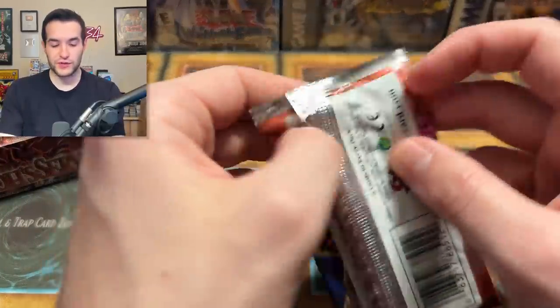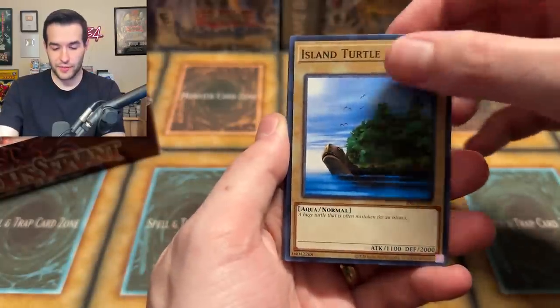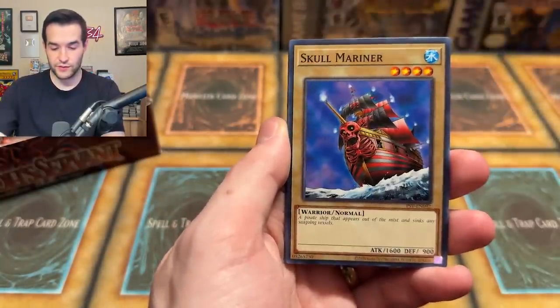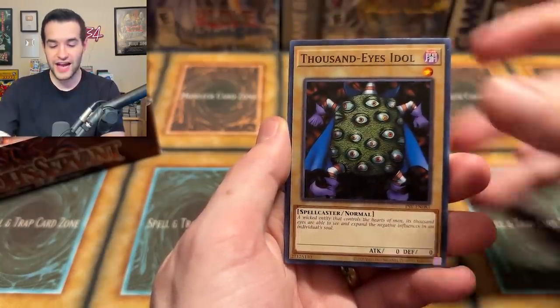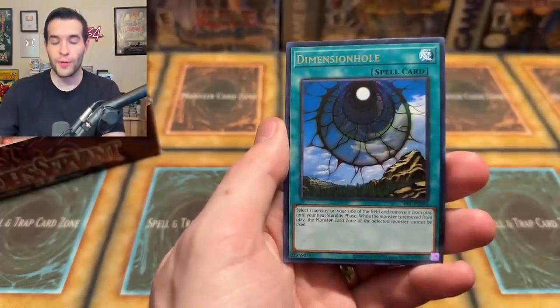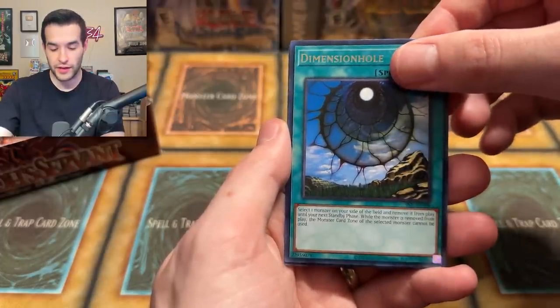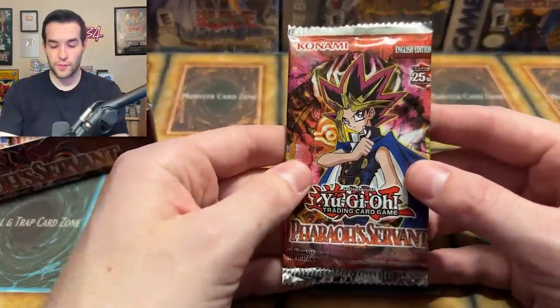Pharaoh's Servant, you've been good to us so far — real good. Two foils, one that was insane, and it's been worth it. Skull Mariner, DNA Surgery, Gift of the Mystical Elf, Thousand Eyes Idol, Dark Bat, Dimension Hole — my first ever rare out of a first edition Pharaoh's Servant pack — and a Bubonic Vermin. Can we pull something insane?